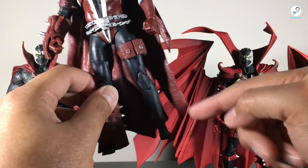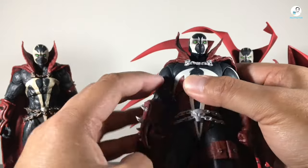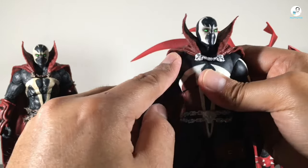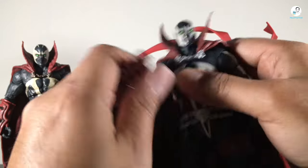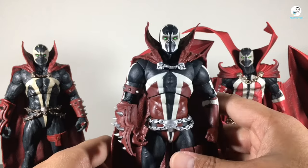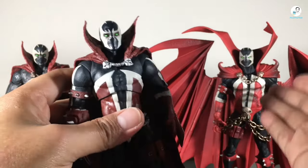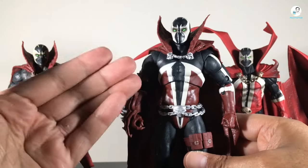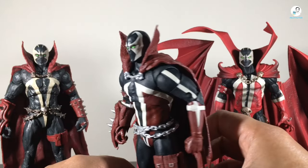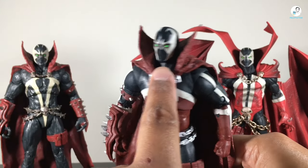The ankle ball joints are much improved over the original Mortal Kombat 11 Spawn. In terms of articulation, you get what you expect from McFarlane Toys. The consistent issue I run into is this faux butterfly joint — the ring keeps popping out, so it's visible when doing toy photography shots or posing certain dynamics. Overall, this Spawn could substitute as a comic book Spawn, especially if you missed out on the Kickstarter one, and it's readily available now on Amazon, Big Bad Toy Store, or the McFarlane Toys website.